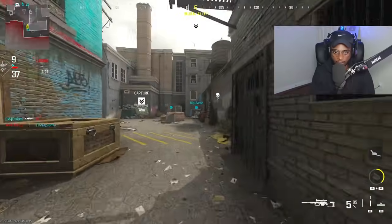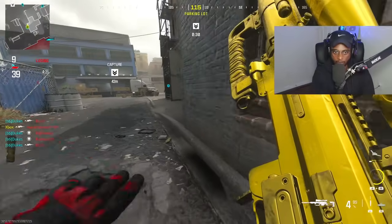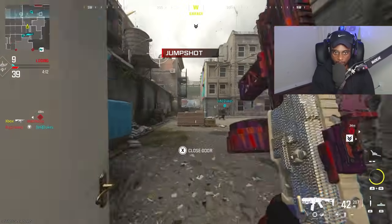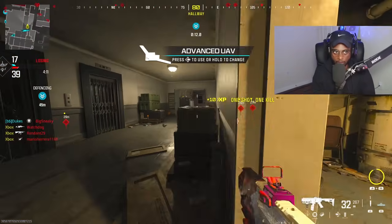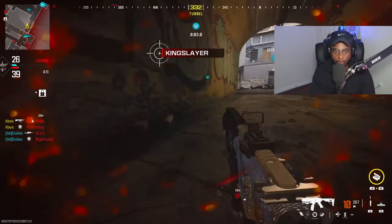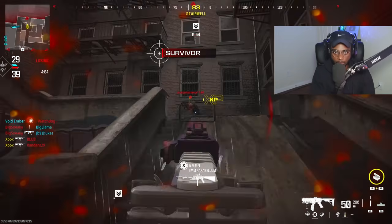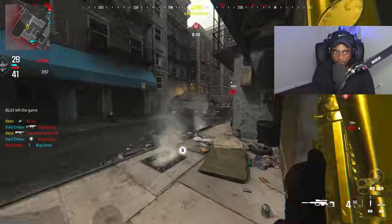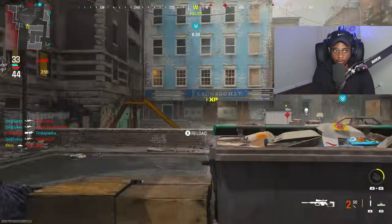I need to get a UAV, man — this is ridiculous. Do they even have a full team? They do — so where are they? Blocked. Exactly why we're on a sniper right there. What the hell, you're literally crouch-walking. I don't have a UAV active. That was close. Wait, there's another kid? Holy shit. That's exactly why I keep the dolphin dive enabled. Oh my God, I'm missing easy shots — what am I doing?